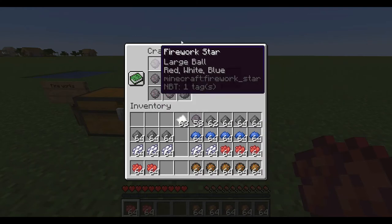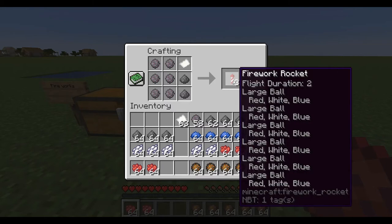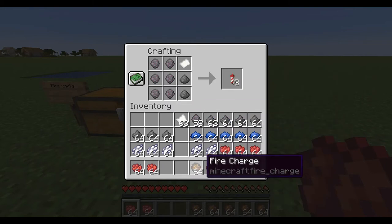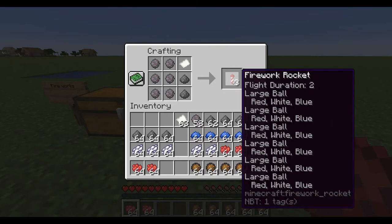This is probably the best recipe to do it with and it looks good. If you want you can add diamonds in the recipe, or a creeper head or whatever. A fire charge gives it more range so the explosion is bigger.